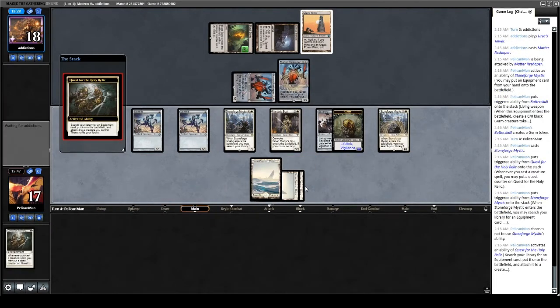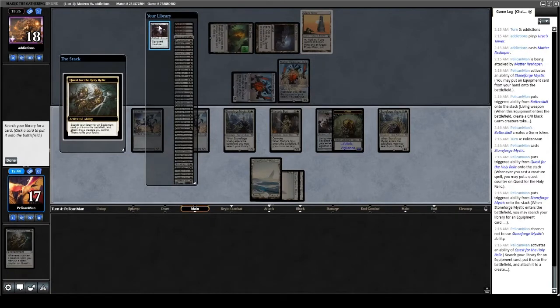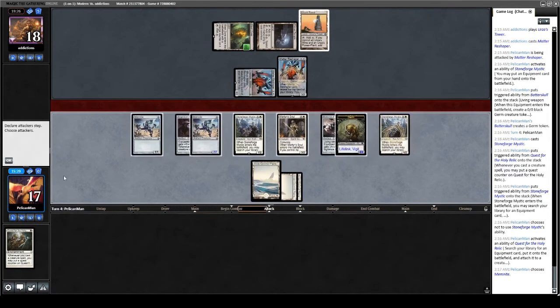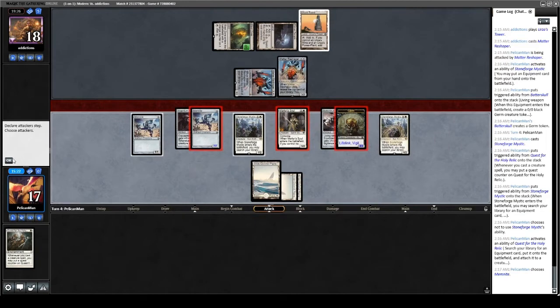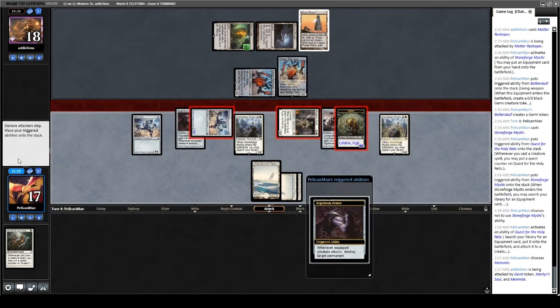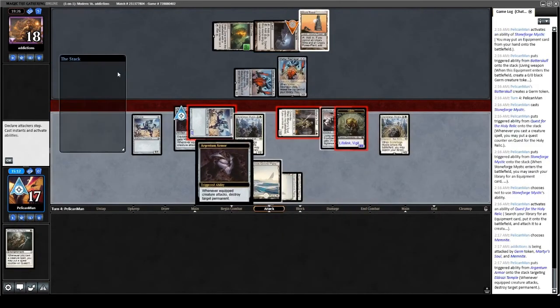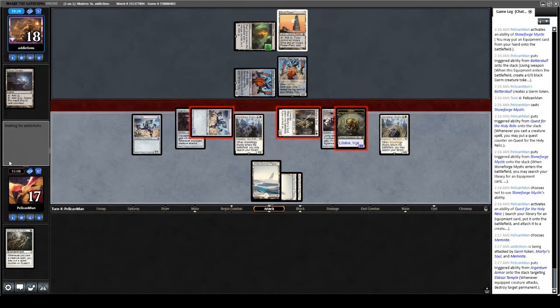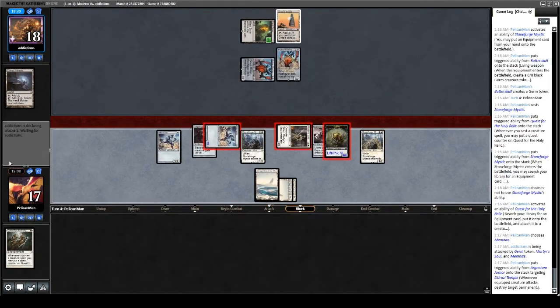We pop quest, get our Argentum Armor, and put it on the Memnite since they can't Blast Zone the Memnite away. We attack with Memnite, Martyr's Soul, and one more. With the Argentum Armor trigger, since we don't have any lands we care about, we blow up the Eldrazi Temple to keep them off their biggest things. They block with Reshaper but it's whatever. They need to naturally hit a Tron land and have another in hand for this to be bad for us.